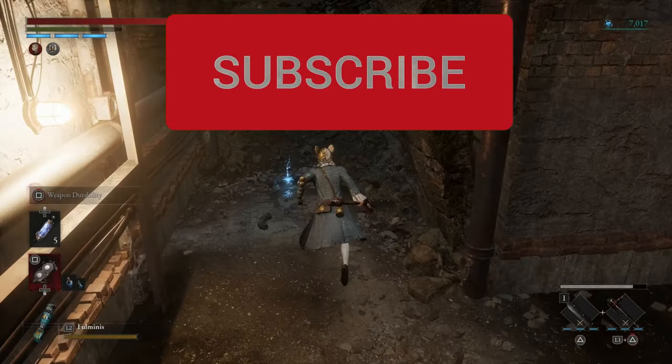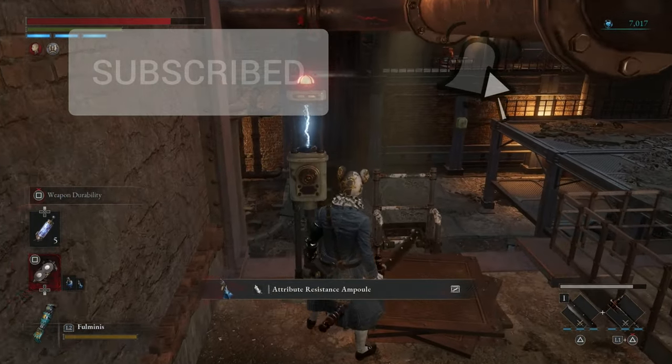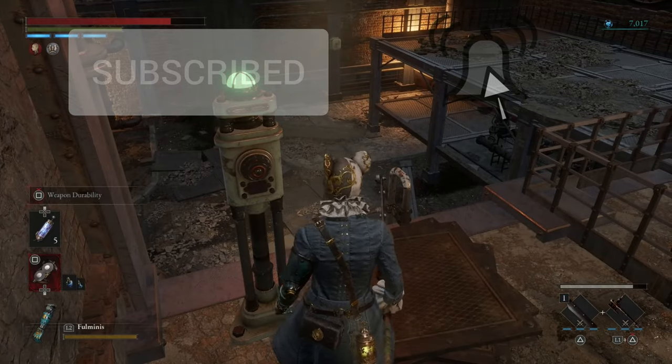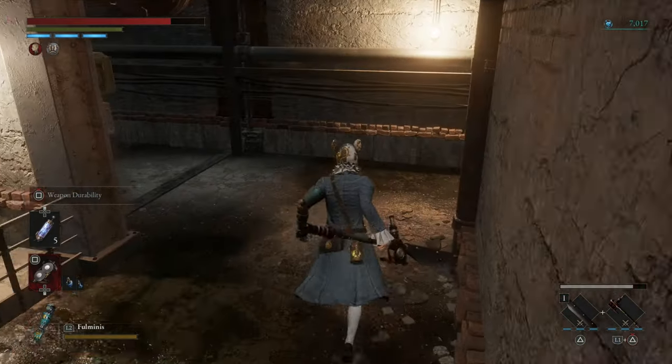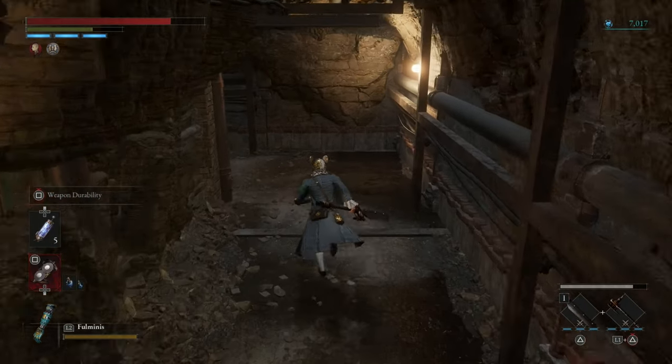Take the left side and open the shortcuts. This is basically where we fought the guy with the big shield. We don't want to go back there, so we're going to go ahead and go this way.